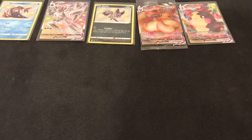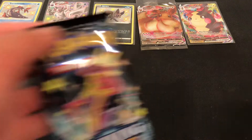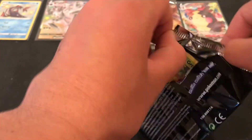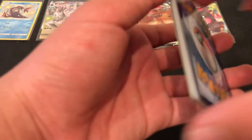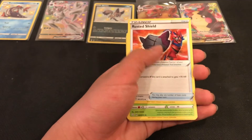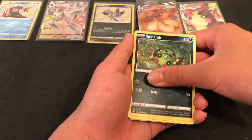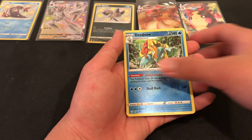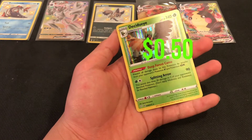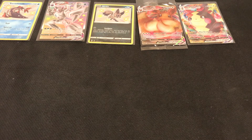Not doing too hot right now. Okay, let's open the Charizard. We have the energy — Dark energy. We have Cramorant, Rusted Shield, Shinx, Drednaw, and ooh — Dusclops Holo, very nice.